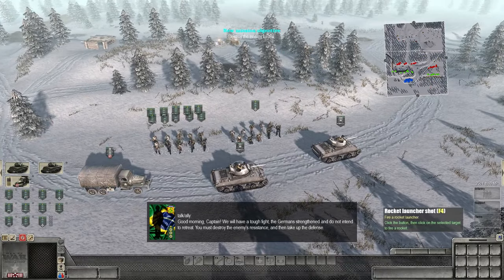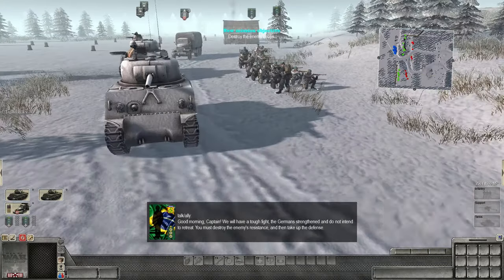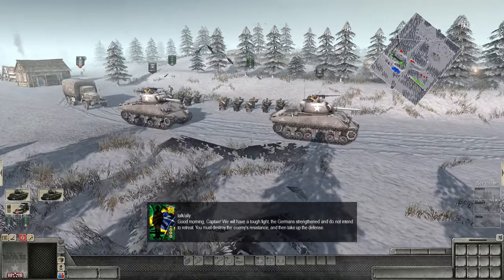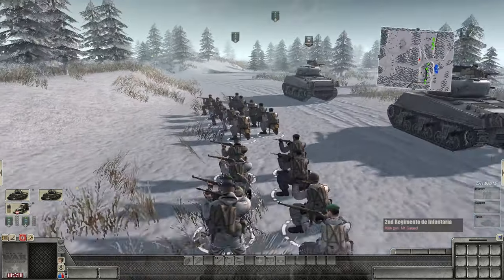Hello again friends and fans. Raptor here and welcome back to Men of War Assault Squad 2 with something a little bit special. The Brazilians are here — the 1943-1945 Brazilian Expeditionary Force here in Italy, loaded up with American equipment and some tanks as well.